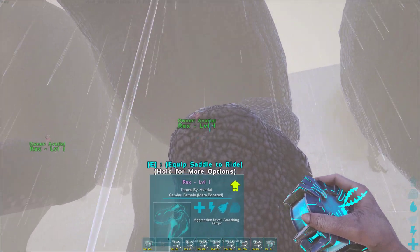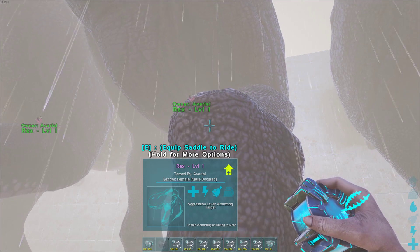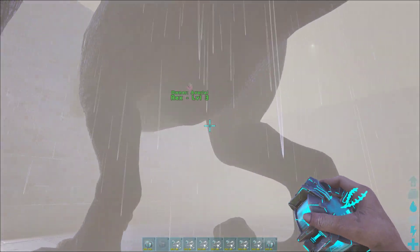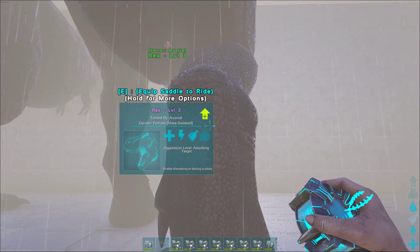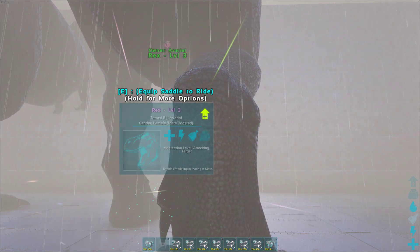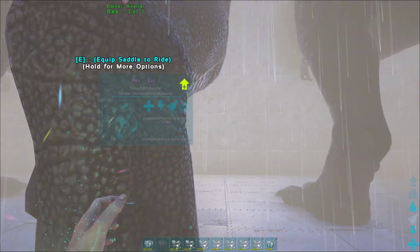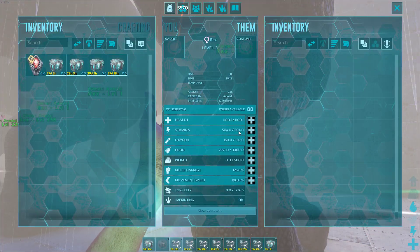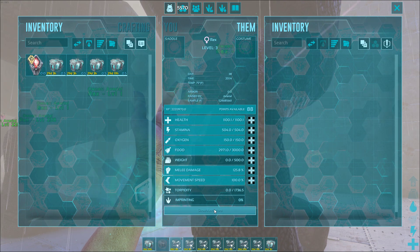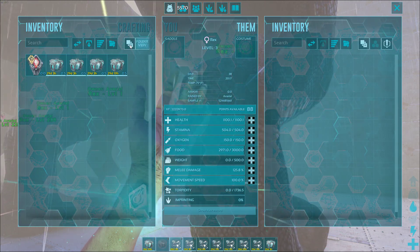To show what mutations look like: these are level one Rexes, and a single mutation adds two levels and two stat points to a dinosaur. Here we have a level three — two levels higher — with a mutation on its stamina: 504 stamina, gaining 42 points per level up from 420. Two points times 42 equals 84, bringing it to 504. On the mother's side it shows a single mutation.